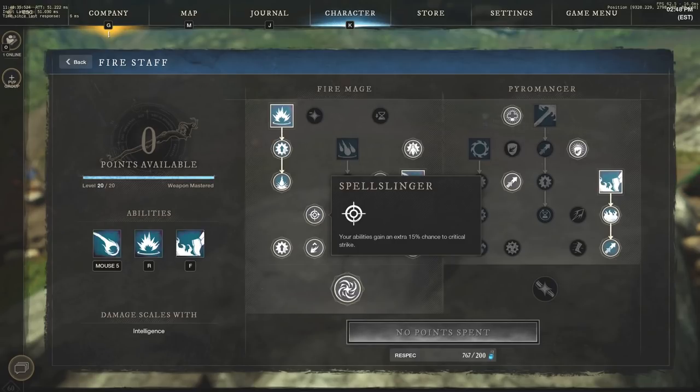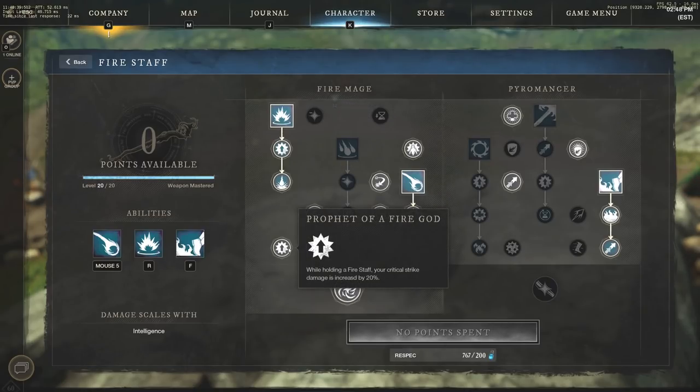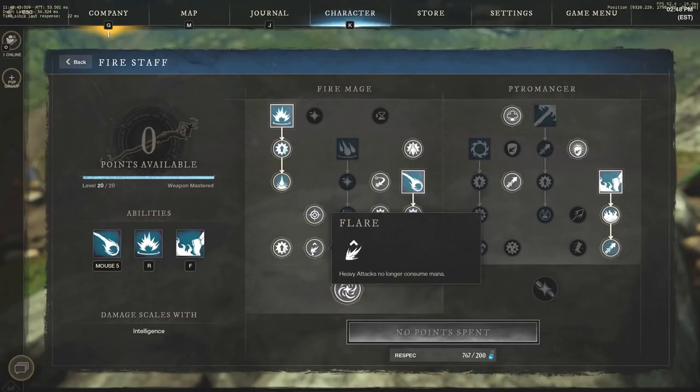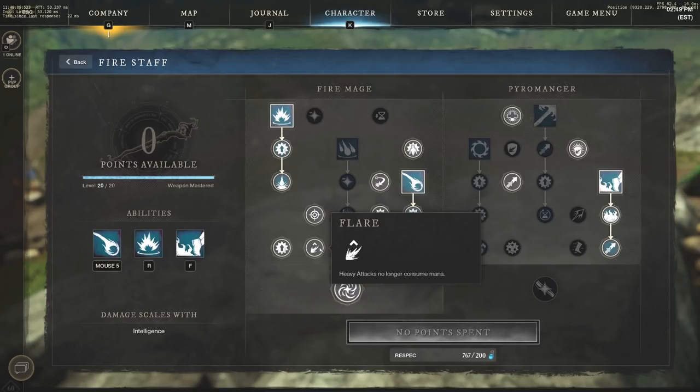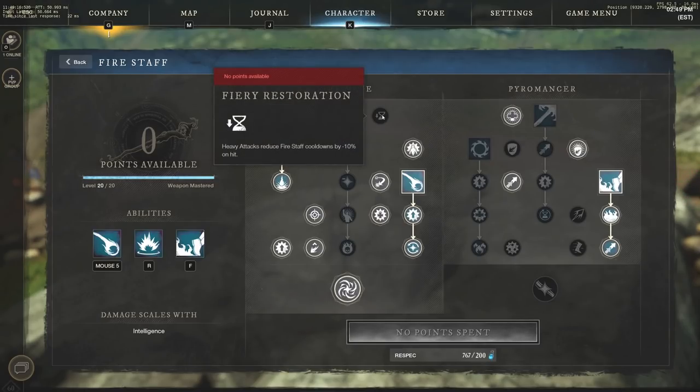For Fire Staff passives we have Spell Slinger — a 15% chance to critical strike on all abilities. Prophet of a Fire God — while holding a Fire Staff, critical strike damage is increased by 20%. We also have Flare, which makes heavy attacks no longer consume mana. However, I think Fiery Restoration is absolutely huge for 1vx — if you have no mana issues, definitely swap Flare for Fiery Restoration. I currently have Flare from running PVE content, but Fiery Restoration will help you continually throw out spells and kite in a 1vx scenario.